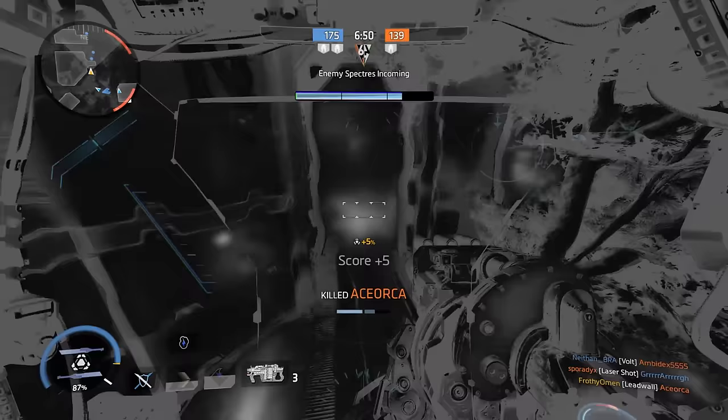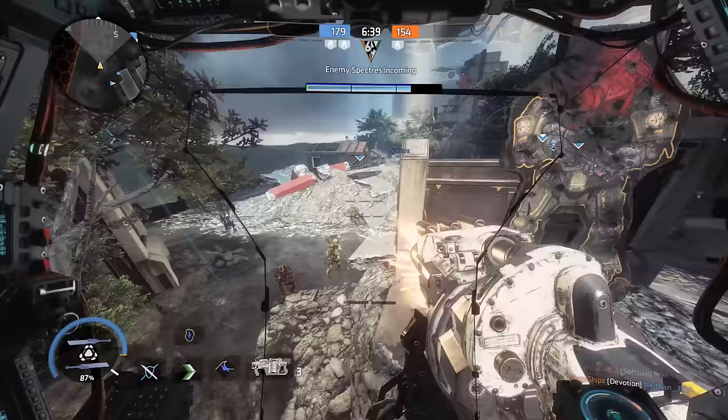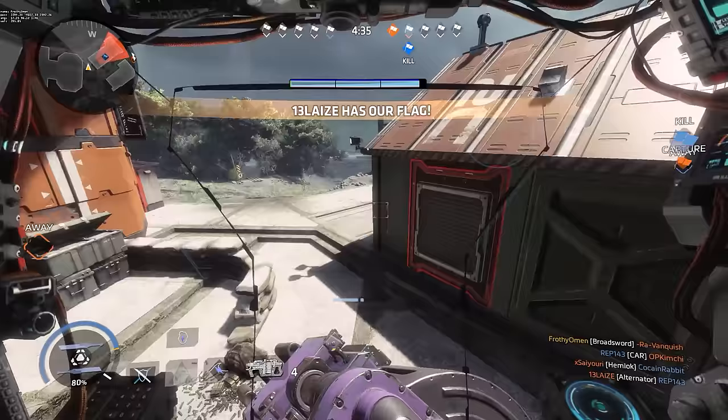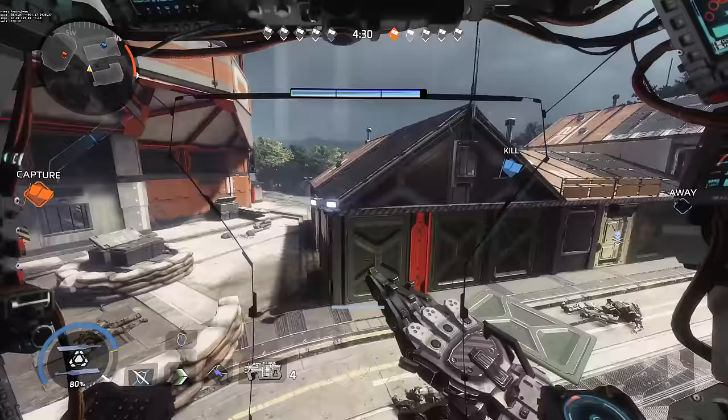Ronin is able to do this better than any other titan because he can block from all directions at the same time and all that damage is always reduced by the same amount without consuming a resource. Scorch and Ion fail in this regard because they consume a resource to block and cannot block from all directions. As a Ronin, don't forget to phase dash during rodeos and aggressively drop electric smoke on flags and hardpoints when possible.